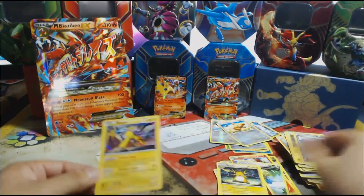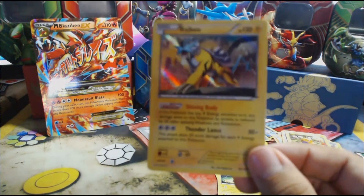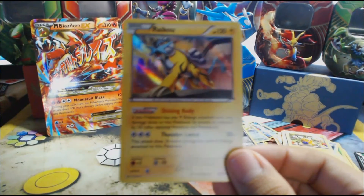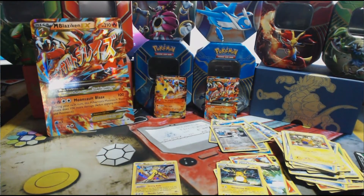That's gonna do it — that's all the packs. We didn't get anything spectacular other than this Raikou, which is a great card in my opinion. If you guys enjoyed, hit that like button. Next week we'll have the Rayquaza tin to go along with the Hoopa and Latios tins. Thank you so much for watching, hope you have a great day, and don't forget to subscribe. Catch you later, bye!